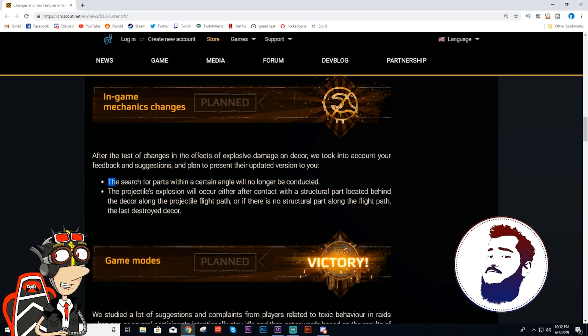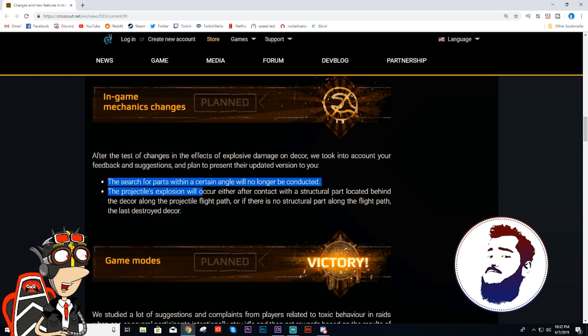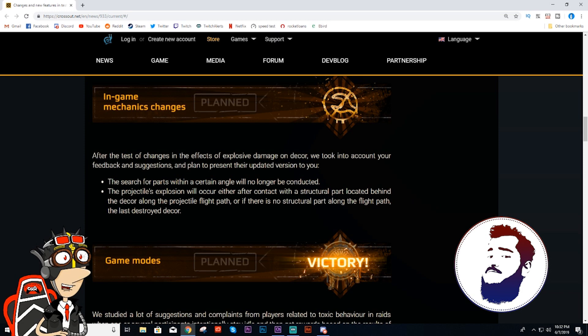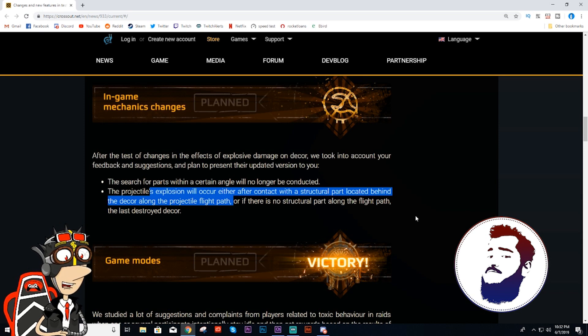And there's a lot of talk about projectiles. It seemed like with this patch it was almost even worse, because you can stick a really small, low HP structural bit and put a big mammoth balloon on top of that. So it shoots the mammoth, but then all you lose is one tiny little bit that's attached to you. It seems to be the same. Apparently how they fixed it — explosion will occur after contact with the structural part located behind the decor along the projectile flight path. The parts need to be aligned to the projectile. That's going to take some testing.